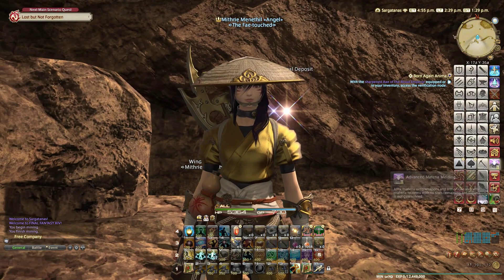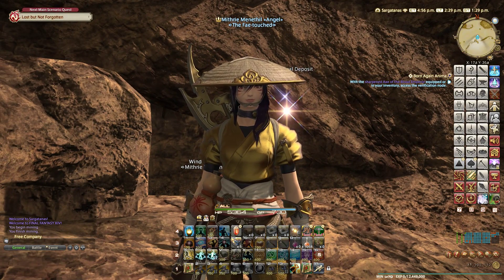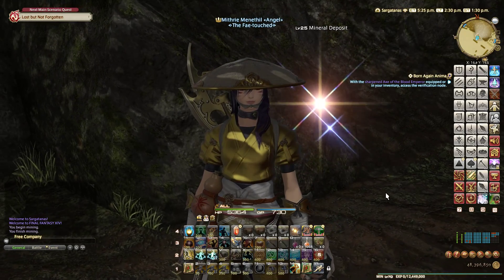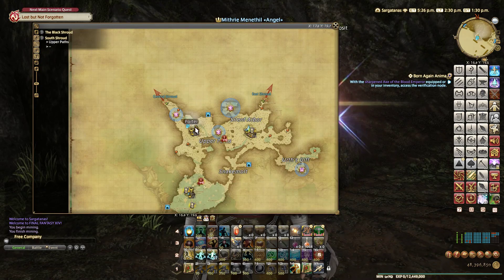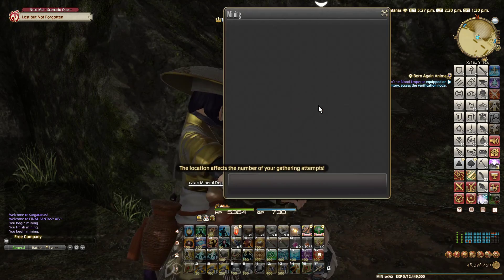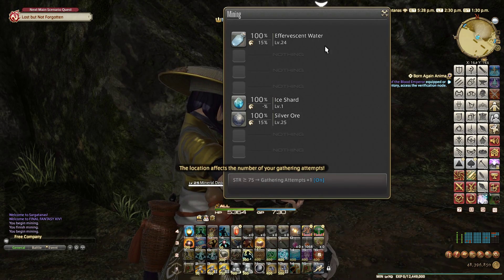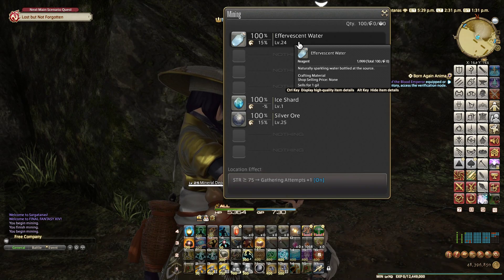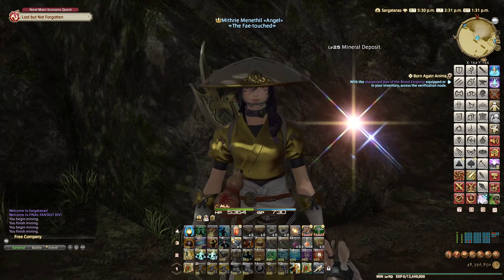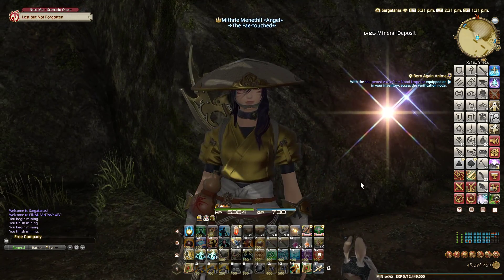Then you have the other main culprit in this scenario: the Effervescent Waters. We teleported straight to the Effervescent Waters, which can be found in the upper paths in South Shroud. On my server, Sargatanas, Aether data center, these go for about 700 gil each.